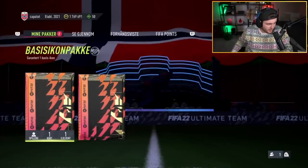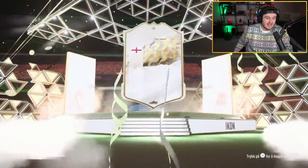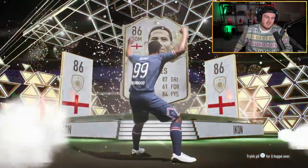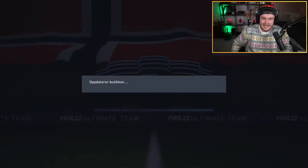Two base icon packs for Cridium right here, back-to-back. Let's see what they get. English — ooh, Wayne Rooney? No, John Barnes. It's not actually that bad of a card, to be fair. Not amazing, but that's okay. At least it's somewhat usable, I guess.